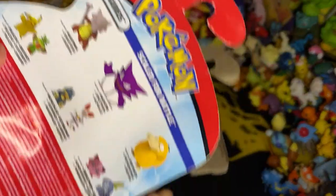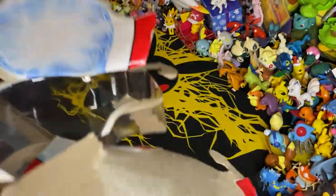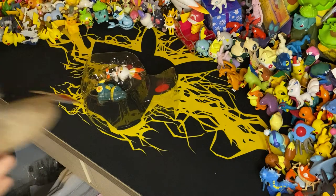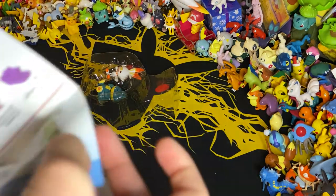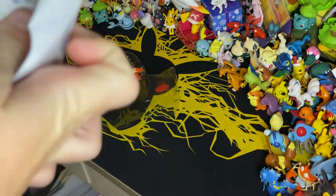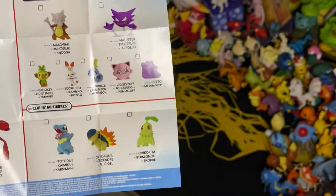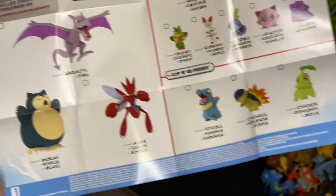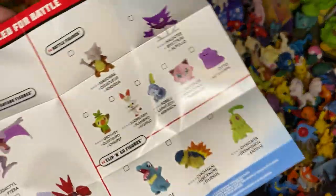On the back, you do see all the other things you can get in this amazing set. So here's the stuff you can get in the set — here's the smaller toys. Oh, I want that Totodile. And then these are the big ones — I want that Aerodactyl. So these are the toys you can get in the set.